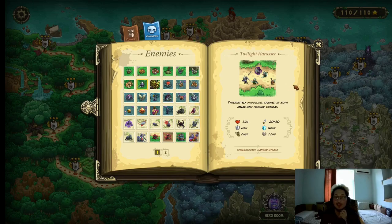Moving on to the Twilight Harasser. These guys are very annoying because there's a lot of them — they're spammable and they just have a lot of annoying attributes. They have 225 HP, 20–30 physical damage, low armor, fast movement speed, and they cost 1 life. But they also have Shadow Jump — whenever they get into melee range, they dash backwards. They have ranged attacks and a volley-type attack where they shoot a bunch of arrows rapidly at one target. These attacks are pretty strong against barracks and very anti-barracks friendly, making them tough to stall. Burst arrows are insanely good at killing them.